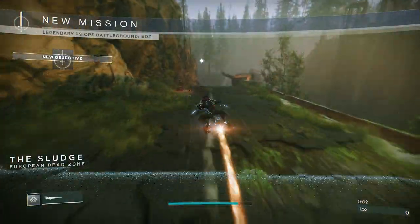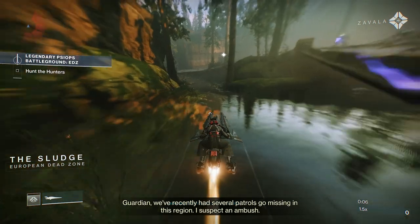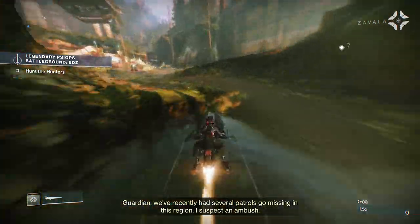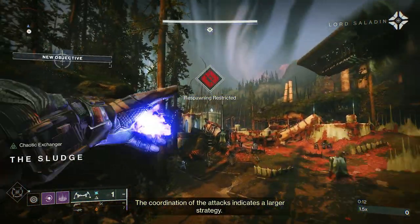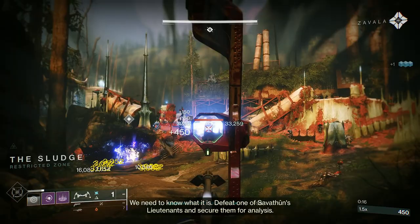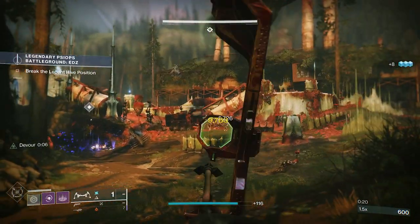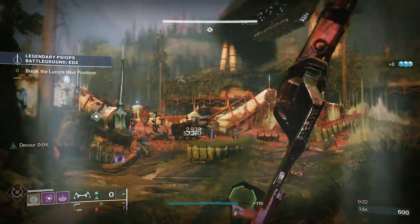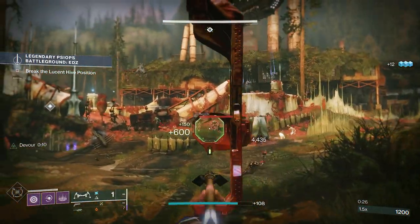Contraverse Hold helps get the Grenade back really quickly as well. I'm using Time-Loss Fatebringer — not for damage, any Hand Cannon works — it's just for stopping Unstoppables. There are a lot of Arc Shielded Knights in this activity, hence an Arc Ball, which is also my Anti-Barrier weapon.